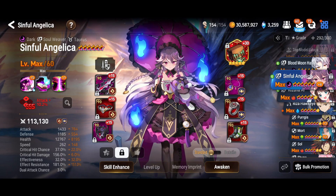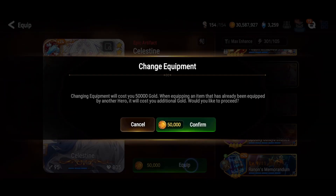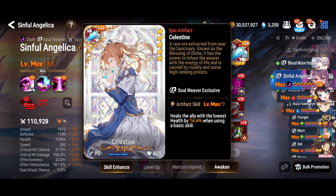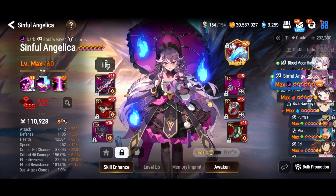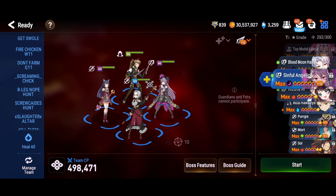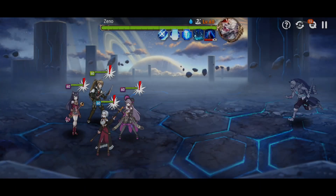My third unit is Sinful Angelica. I don't think Doctor's Bag is the best choice for her, so I'll switch it out to Celestine. That way during the break phase she can top people off with some healing — though you can use any healing artifact, or go risky and give her a damage artifact. I built her as fast as possible so she could cycle her skills quickly.